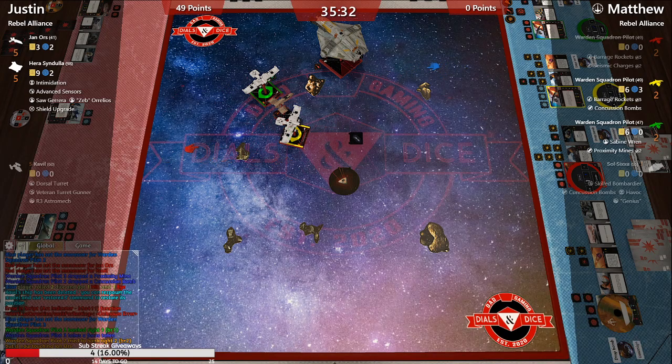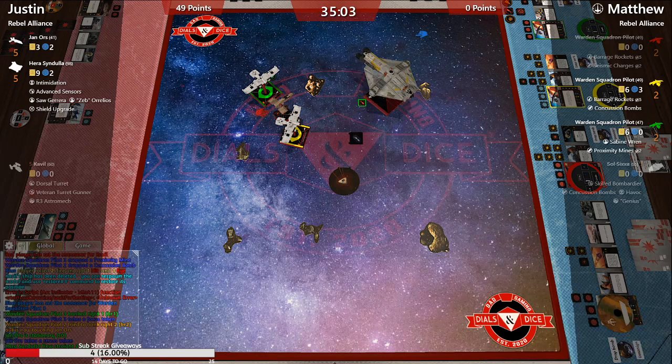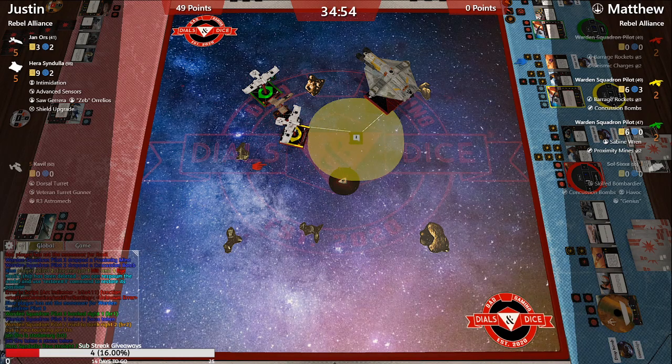We see a bump from Yellow — he might be eating his own bomb. Jan did the stop. What will Hera do? He's not in a bad position to keep dropping concussions. I was going to say it's sad that mines can't be reloaded — if they could, that's what I would have done there. But it says on the card this cannot be reloaded.